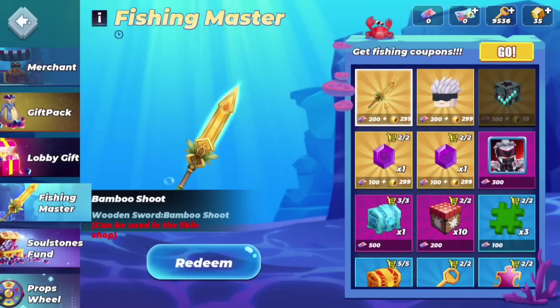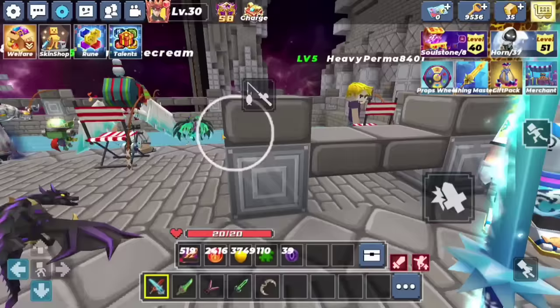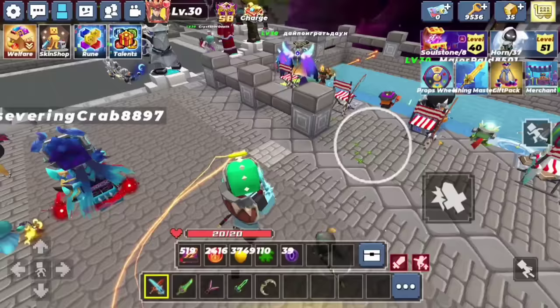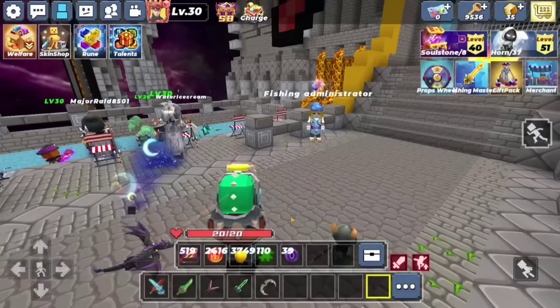I'm not sure how to get those items at first because it doesn't show you how. Oh wait — it's a fishing event! I'm stupid, my bad. So basically it's a fishing coupon. I can claim this — there we go. Even more prizes, might as well.